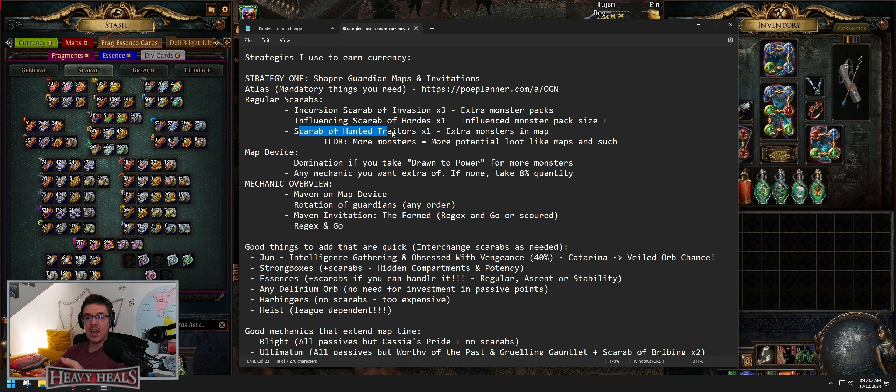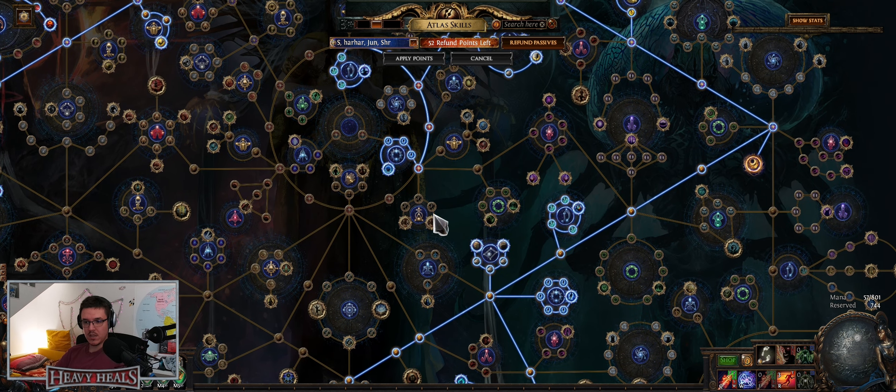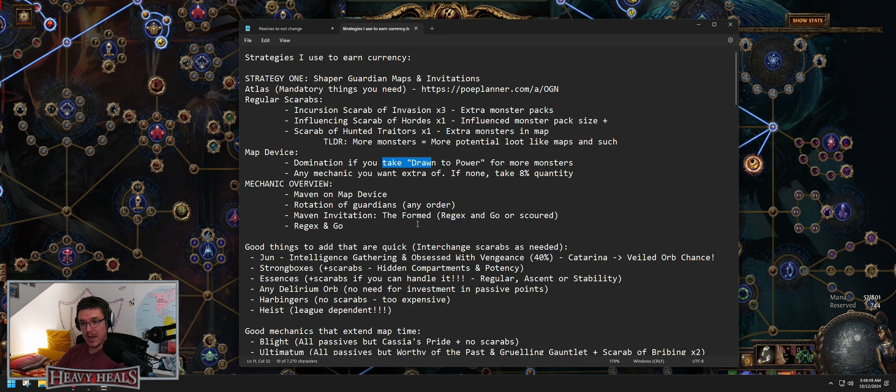These are cheap scarabs. All three together give you an additional 36 to 48 monster packs, which is perfectly fine. For more monsters, use influencing scarab of the hordes — that gives influence monster pack size — and scarab of hunted traitors, which gives you extra monsters in the map. More monsters means more potential loot like maps, scarabs, and such. On the map device you want to do domination or any mechanic you want extra of.